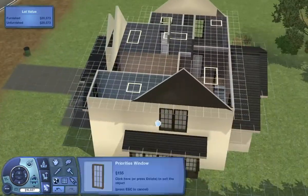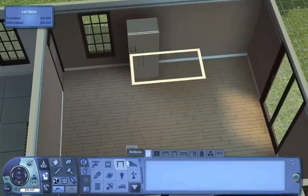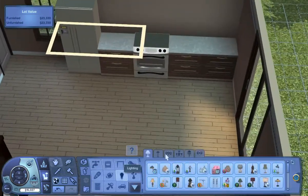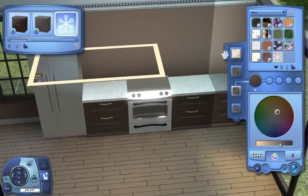I also opted out of a foundation with this home. I got the inspiration for this build off of a photo I saw on Pinterest, and I was happy to see a house without a foundation because I feel like most of my houses have always had foundations, so it's nice to switch it up.